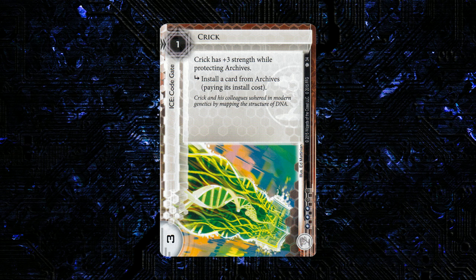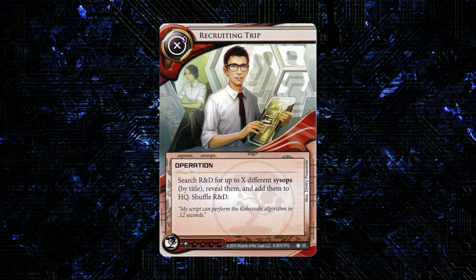It's easy to play around as the runner and it's kind of a specialized piece of ice that feeds into some emerging strategies. Next up we have another Jinteki card — this is an operation called Recruiting Trip. It's X to play and 1 influence. Search R&D for up to X different sysops by title, reveal them, add them to HQ, and then shuffle R&D.